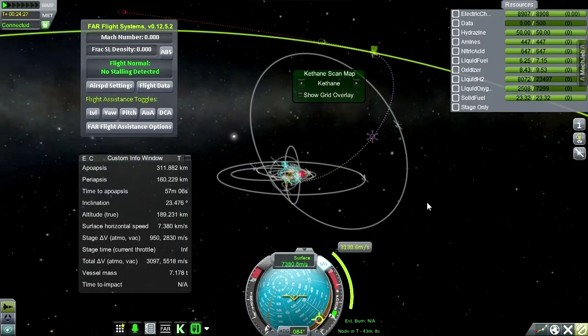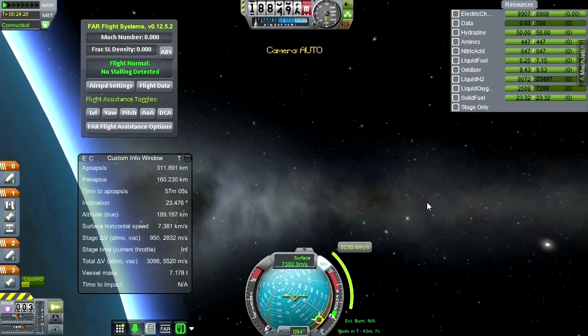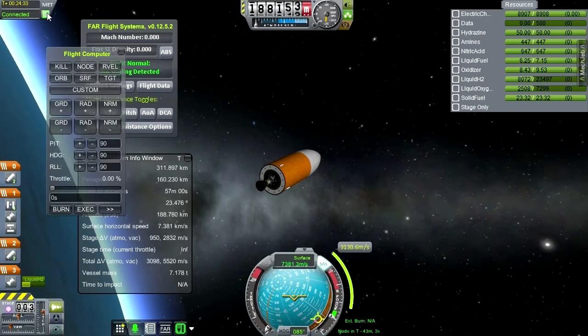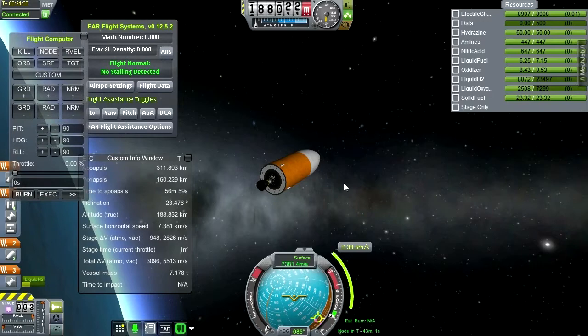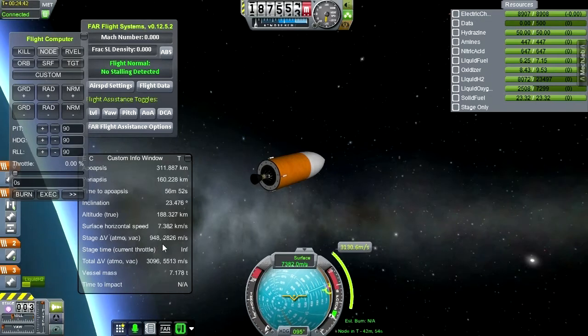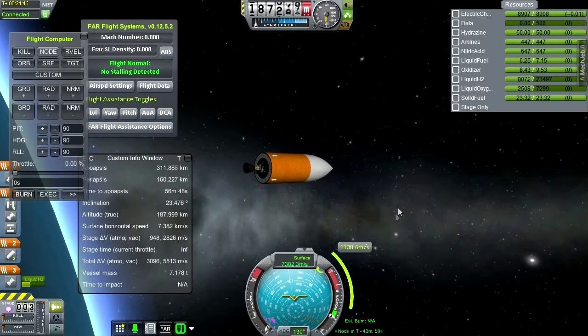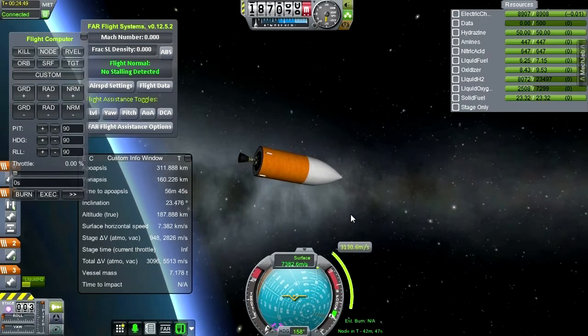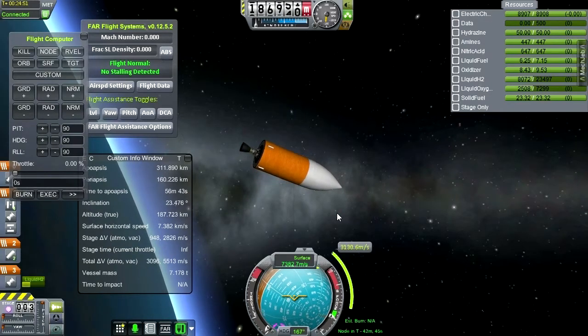I've plotted it out and it looks like we can do a maneuver of 3,130 meters per second, then follow that up with an 89 meter-per-second burn, and that will get us to within 60 kilometers of the moon. We'll see — it depends on how well we can hit these maneuvers. This thing turns very slowly, so let me just have the flight computer handle the turning. We're talking about burning 300 meters per second off the lander stage, which was expected to get us into orbit and down to the surface.